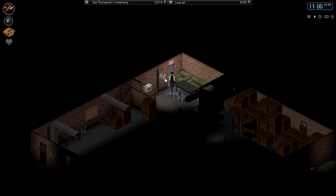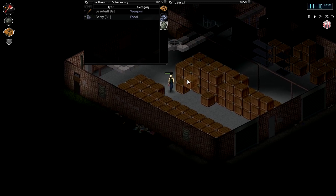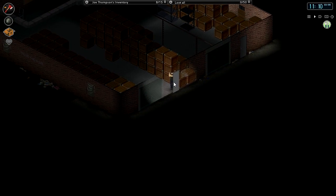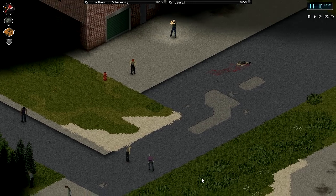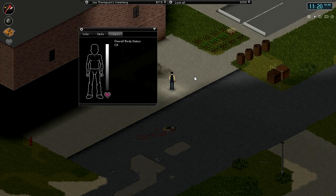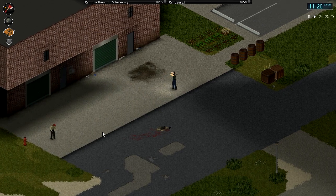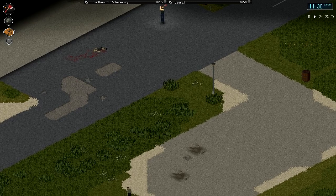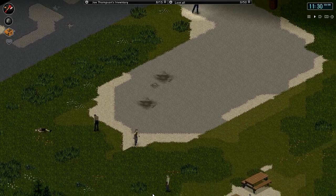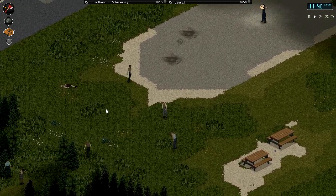That door is locked — that could be a problem, I was relying on that to be my way back in. There's a couple of zombies out here but the majority of them are just on the tree line around here. Let's quickly check our stats. We've got skill points available but nothing we can put them in yet. Let's just see if we can get close and see the bulk of them without them seeing us. There is a ton of zombies in that area.